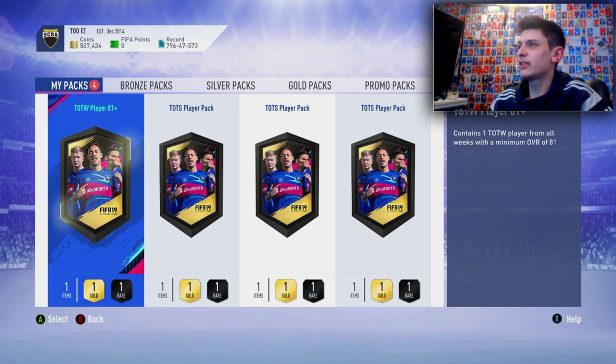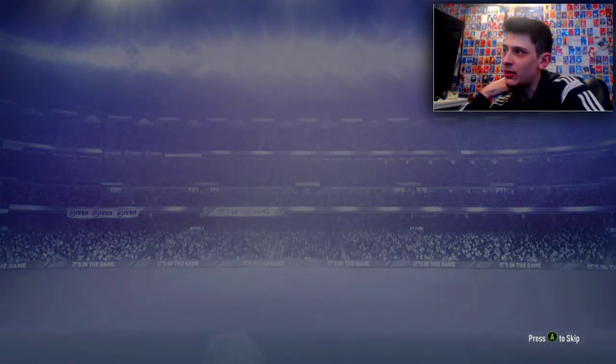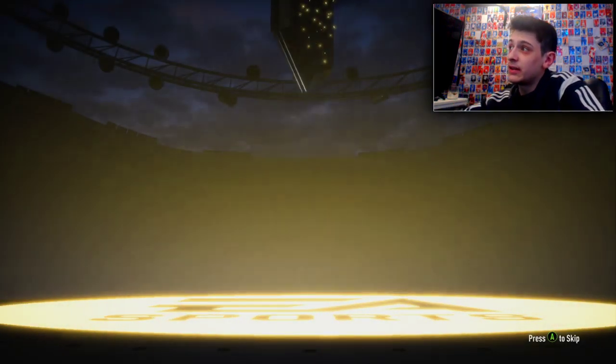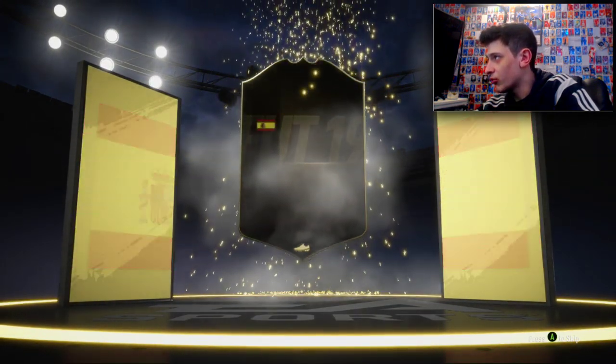We'll dive into the Team League player 81-plus first. These are quite good to grind — you only need one team for these, so we do get a walkout straight away. They're good for grinding icons if you're trying to finish an icon, and they're fairly cheap to do. We get a Spanish right midfielder.